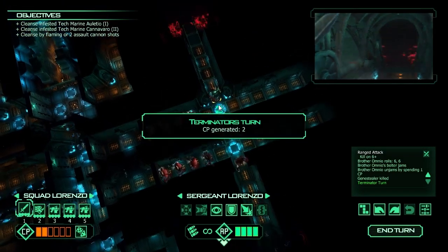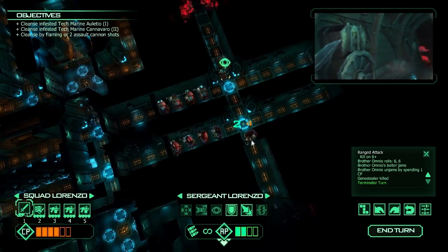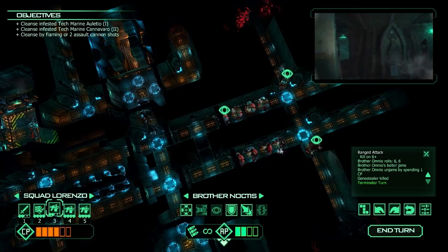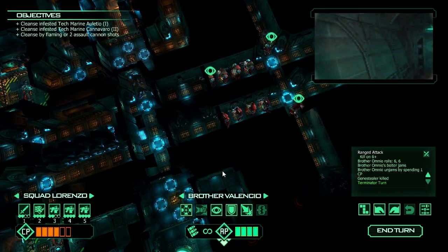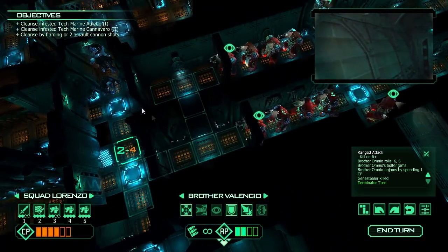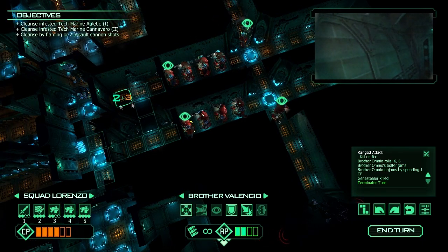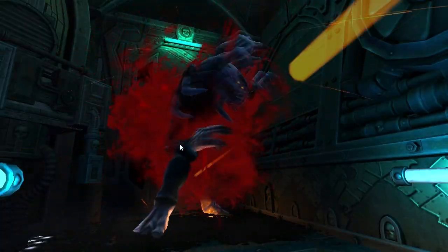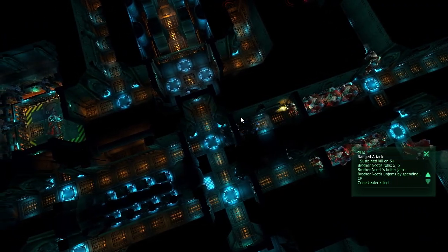He managed to waste the bugger down here, which is good. We got two CP on that turn, re-rolling to four. This sergeant is going to get some action next turn. I always try to assign overwatch before moving anybody else, because it's easy to get locked into a course of action and forget the back line. Sometimes these guys bypass corridors and go for the team you don't expect - so I'm going to halt both teams to guarantee we don't get butchered.